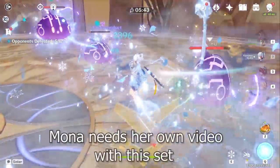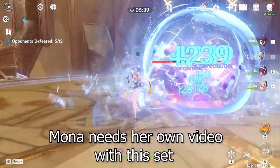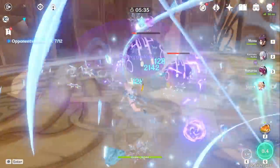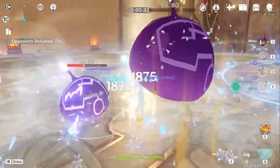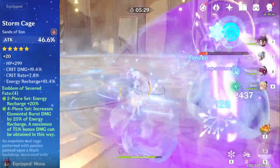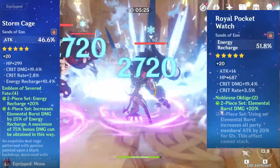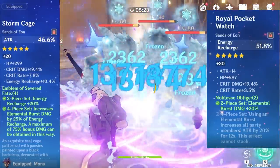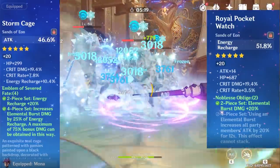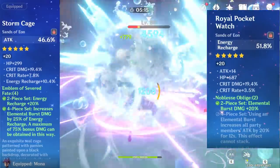Let's get into the content. I think Mona deserves her own video with this set because there are just so many ways you can approach the Emblem of Severed Fate set. Something you've got to understand is if you're using this set you basically want damage from Mona — it all revolves around her burst. Unlike the four-piece Noblesse set, you're not going to be supporting your team. This is a more selfish support artifact set, because the whole point of getting more energy recharge is just to increase the damage of your burst.